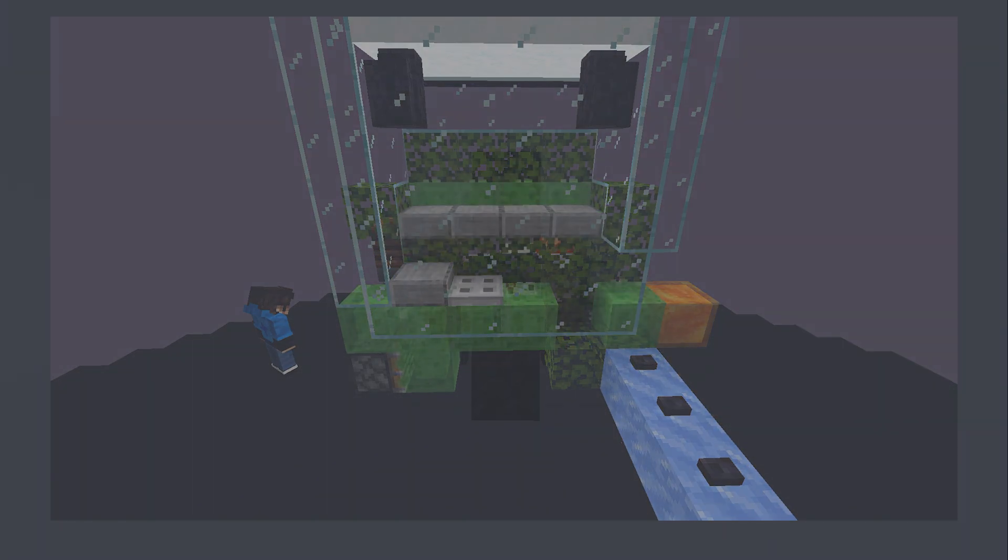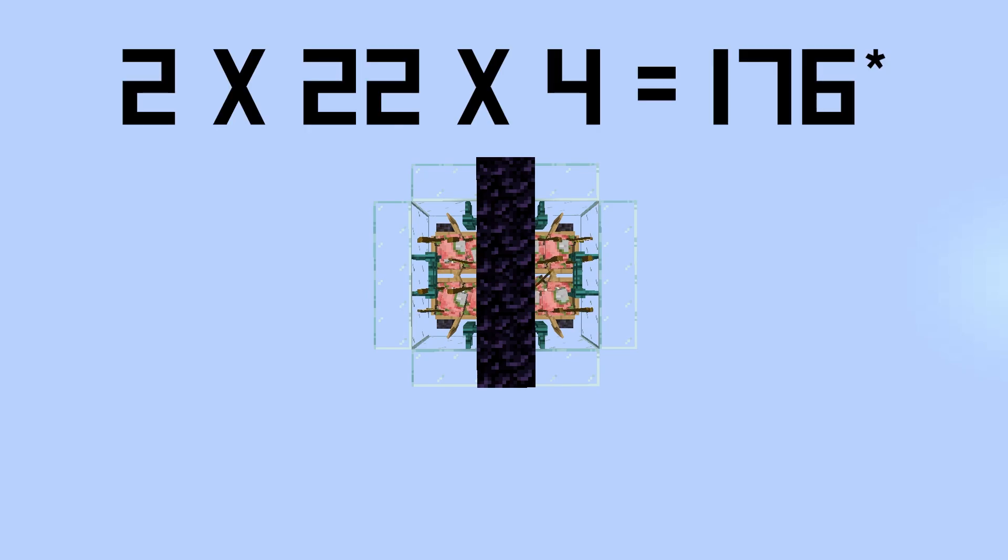If you so desire, you could also use 23 boats a side on both sides as a form of mob storage, so you can come to kill them later with looting. You will have to remove the powder snow when storing the mobs. Each boat can hold 2 mobs, so a maximum of 23 boats a stack and 4 stacks can hold 184 mobs.